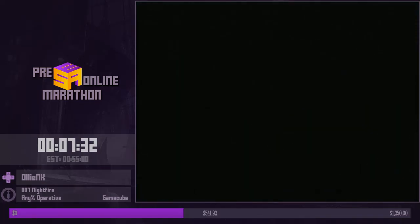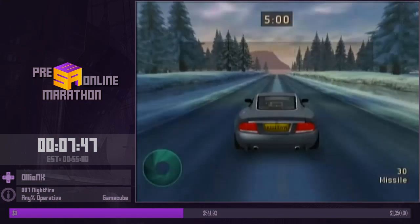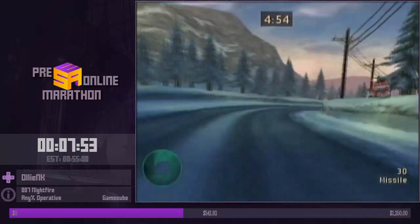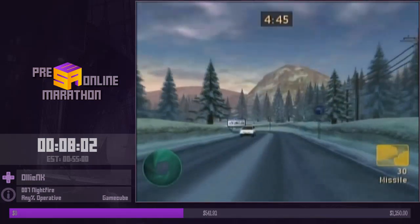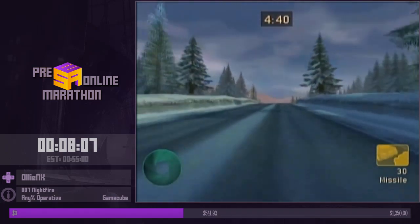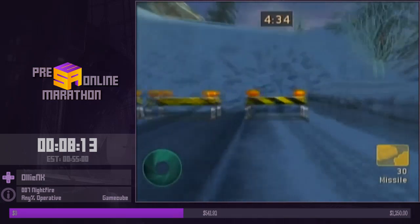This next level has one of the cooler tricks in the run — the only major out-of-bounds type thing. This entire level is one long linear driving section, but what we do is drive to here and get this cop car to follow us. If you get the right angle, it can drive into you, knock you out of bounds, and you can drive straight to the end of the level.